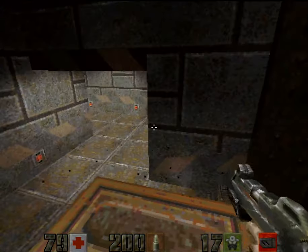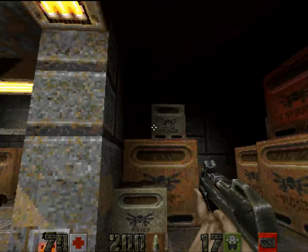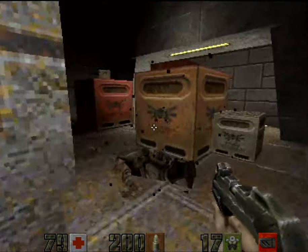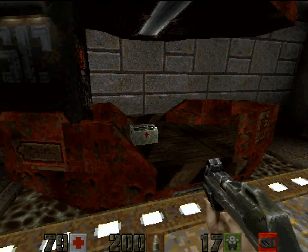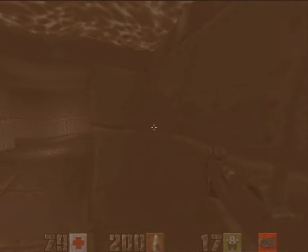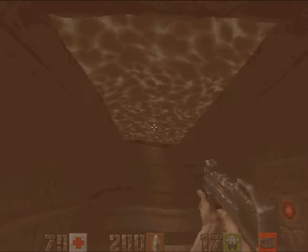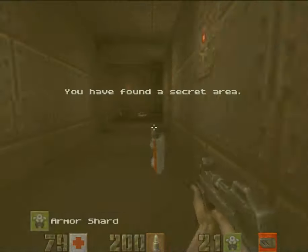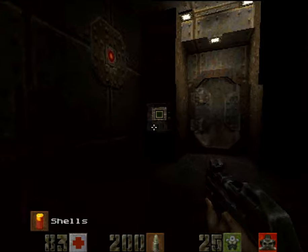There's a machine gun over there, and the secret can be accessed by jumping up here and going behind here for a silencer. Speaking of secrets, I could get that health, but I actually want to go in here, along here, up here for another secret — which consists of armor shards, health, a rebreather, and some ammo for your guns.